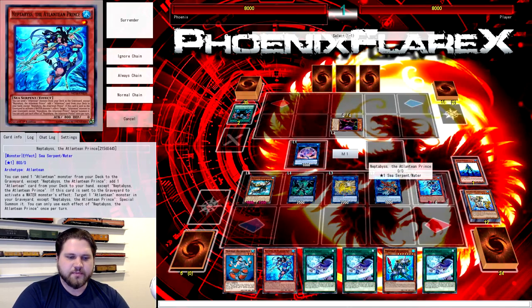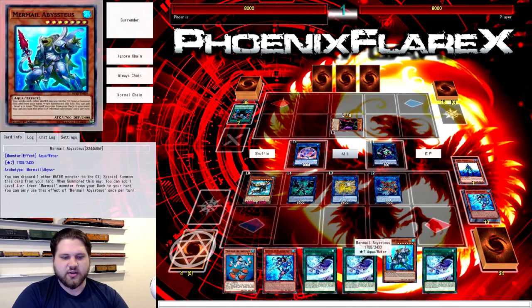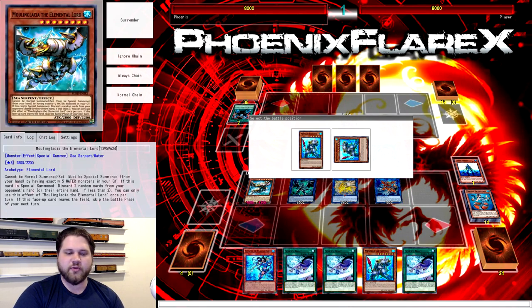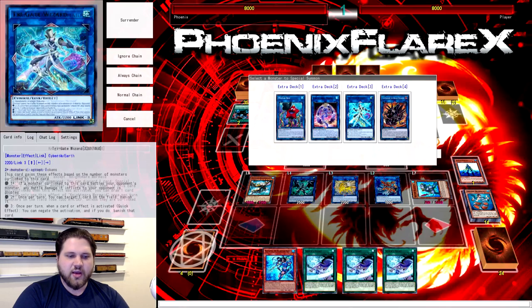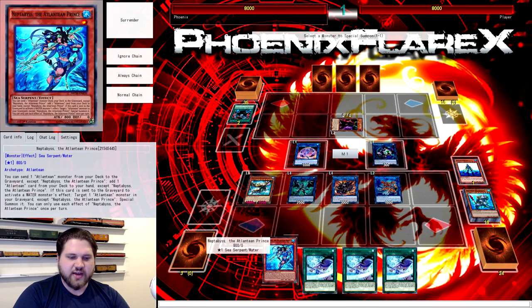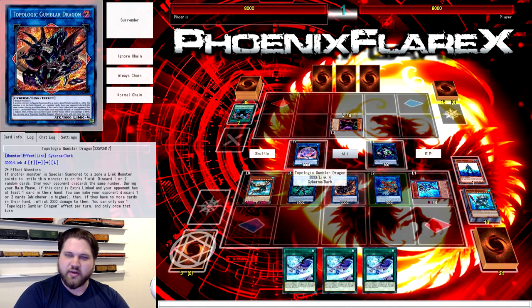So now from here we are open to do whatever we want. We're going to summon Link Reba here, and then we have the capability of going Teus, discarding either Neftibus or the Gund — it does not matter unless you don't have another level one in your hand, so you don't want to discard the Neftibus if that's the only one you have. So you're going to summon this Teus from your hand, and link into Gumblar with the Unicorn and the Teus. The Firewall Dragon is going to trigger, and you use that to special summon this Neftibus from your hand over here. There's no Link Arrow pointing to it, so you're completely fine — you don't have to worry about Gumblar triggering prematurely.